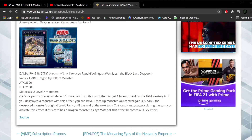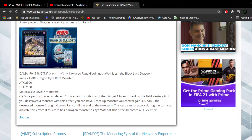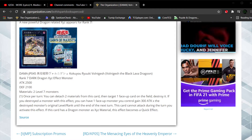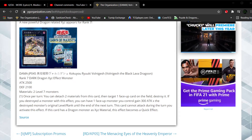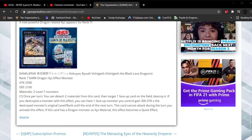In terms of this card inflicting massive damage — Valkorish, the Black Lava Dragoon — he's a Rank 7 Dark attribute Dragon-type Exceed monster with 2500 attack and 2100 defense. Requirements: two Level 7 monsters. Once a turn, you can detach Xyz material from this card to target one face-up card on the field and destroy it. If you destroy a monster with this effect, you can have one of your monsters gain 300 attack times the destroyed monster's original level or rank until the end of the next turn. If this card cannot attack the turn you activate this effect, and if this card has a Dragon monster as Exceed material, this effect becomes a quick effect.